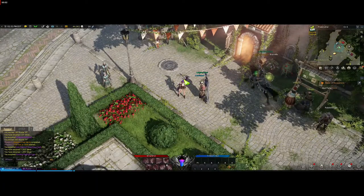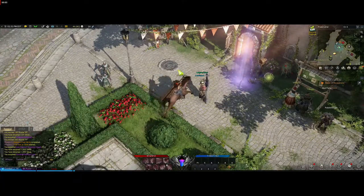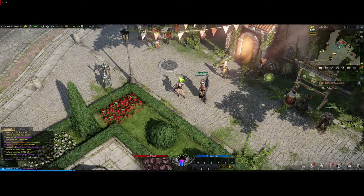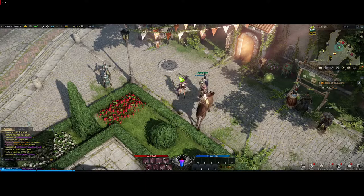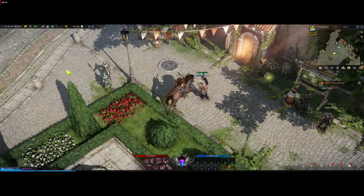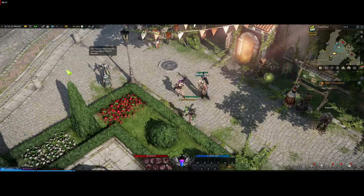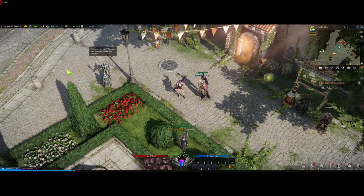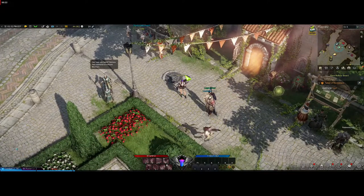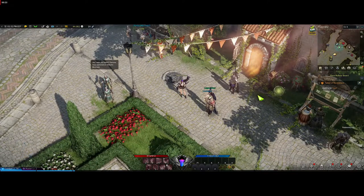Hey guys, Augie Sanjay here with Lost Ark. Today just a quick little video on how to get your first pet. Pets are very useful in Lost Ark because they pick up everything for you — gold, items, everything. You just need to be within range; as long as you can see a drop on the screen, your pet will pick it up without you having to run over all the time.